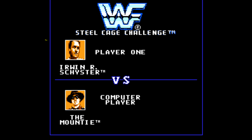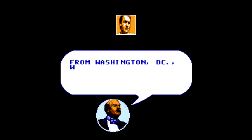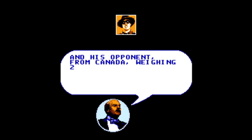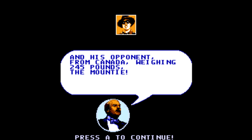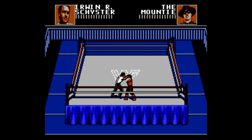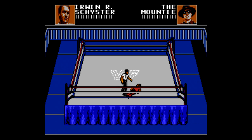For this run, I'm going to be picking, for the fun of it, IRS — the Taxman. From Washington D.C., Mike Rotonda is who we'll be playing as. Our first opponent is The Mountie — Jacques Rougeau — who, as the Mountie, couldn't wrestle under that name in his home country of Canada.